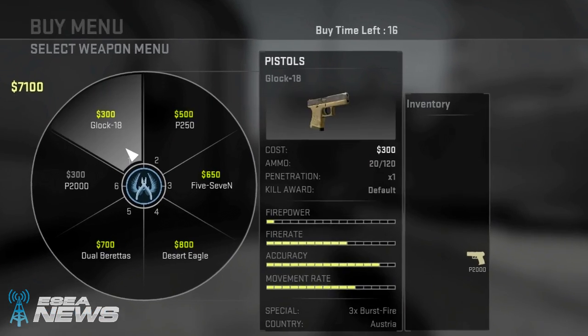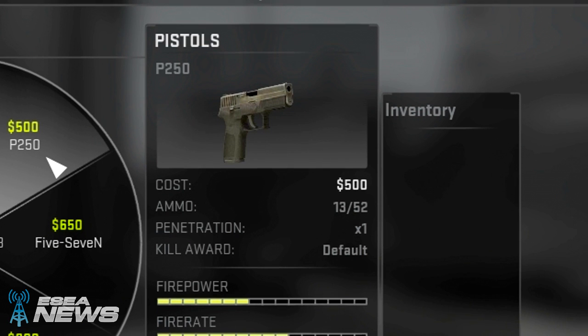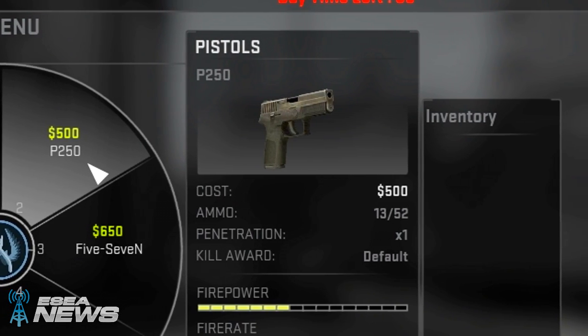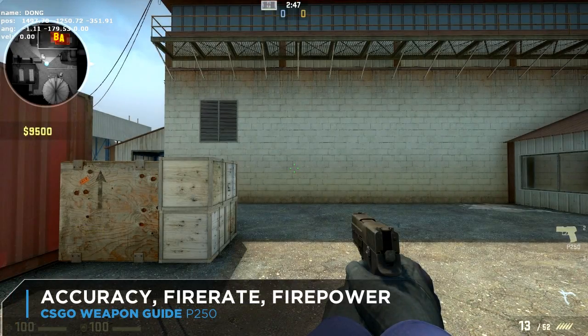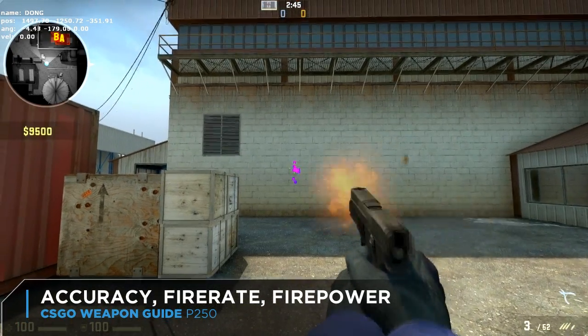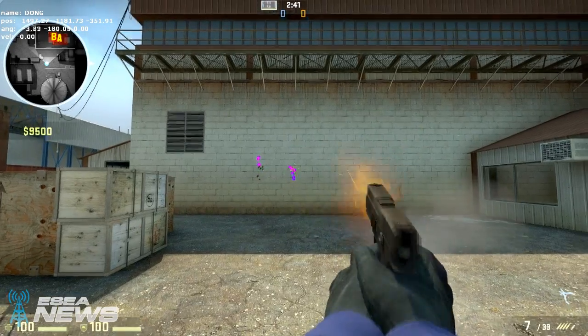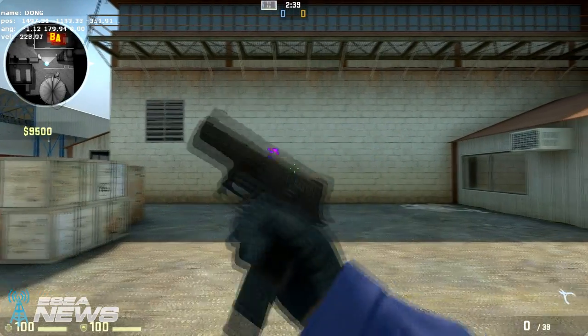The gun's pretty cheap at $500, especially when you see how much damage it does. It holds 13 bullets per magazine, x1 penetration, and the default kill award, which I'll talk about in a minute. The P250 has this feeling that it's really strong when you shoot it, and that's true. Spraying with it also isn't too hard to manage.